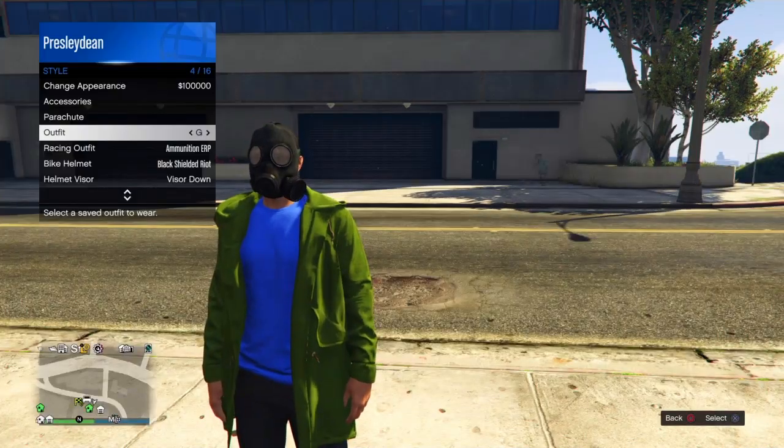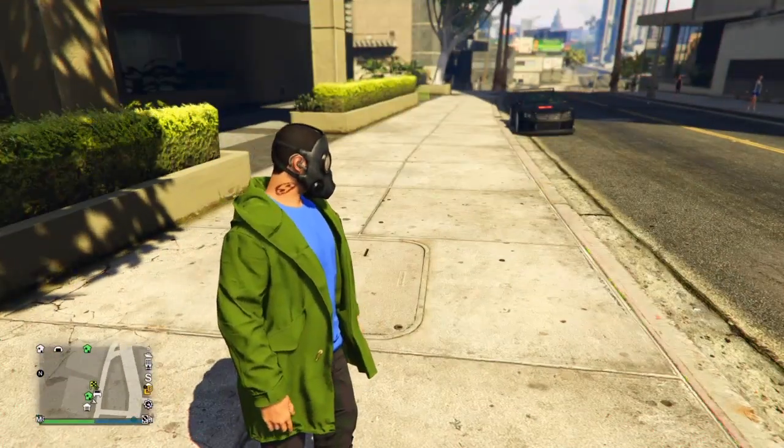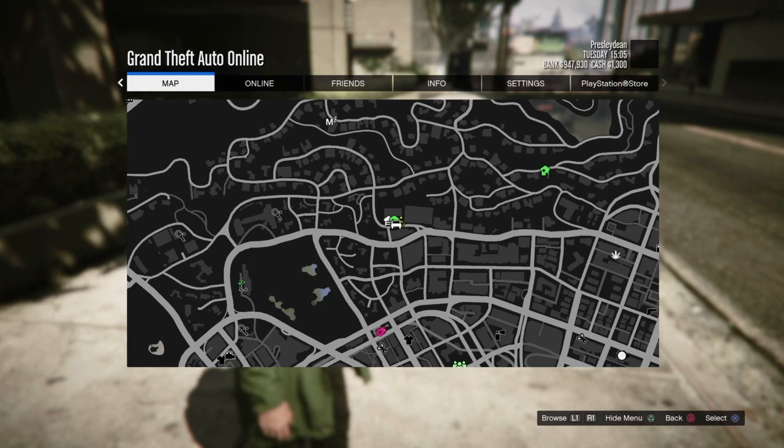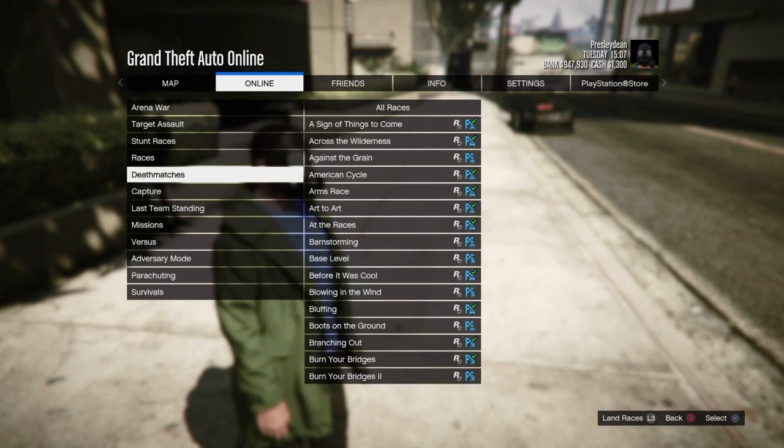Once you get back to the lobby, go to your style, go to your outfits, and go to the saved outfit you had saved earlier. Then do the exact same thing: go to Online, go to Play a Job, go to Rockstar Created, go to the Missions, and start up a Time Trial job.